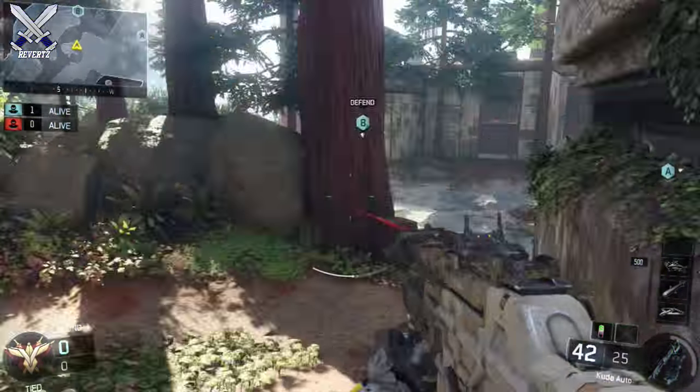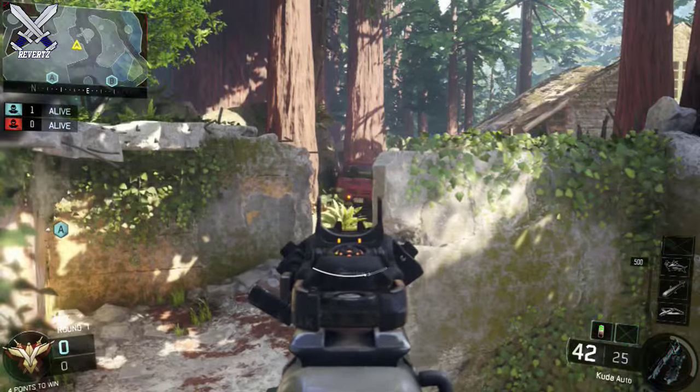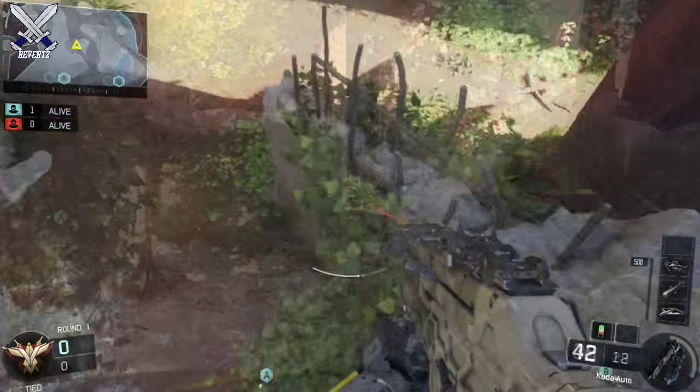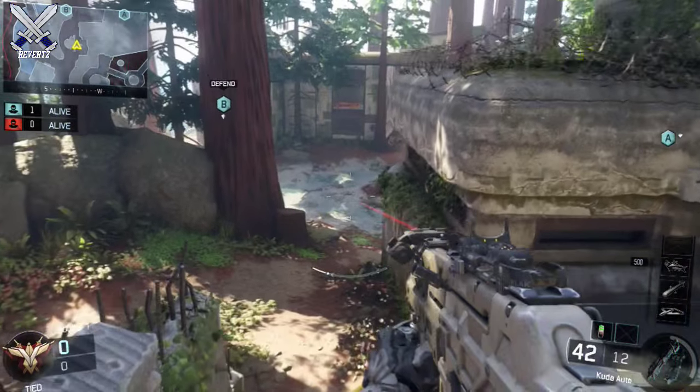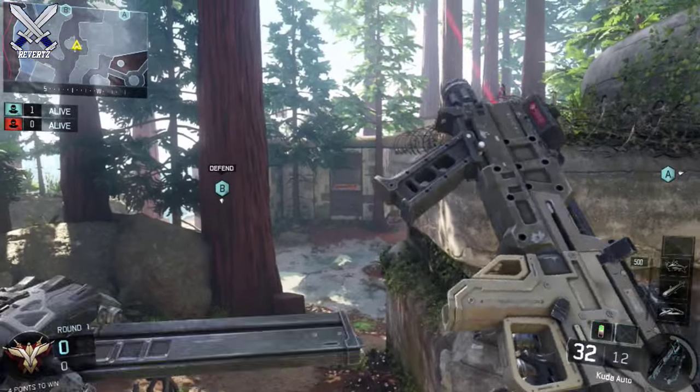That bush does give you really good cover. For the next spot, you can jump up on this little generator right here and get a couple of kills from the players running out of the spawn. You can also jump up on this broken wall right here and watch the building across from you, but you don't have a lot of cover, so pick your gunfights carefully if you're gonna be using that spot.